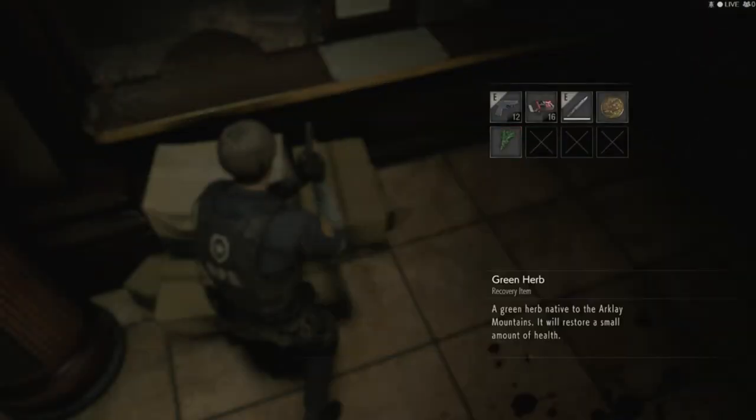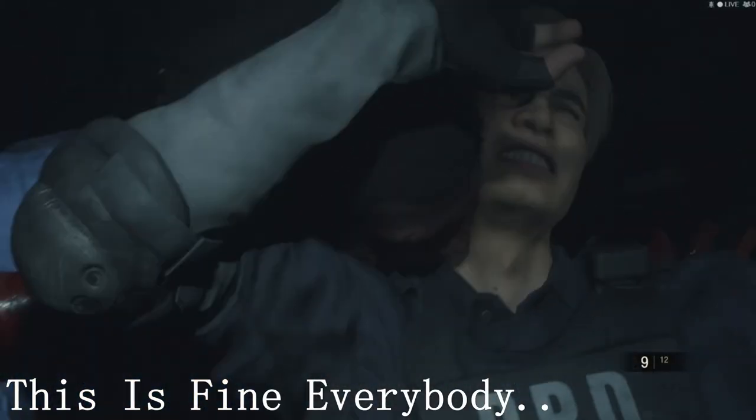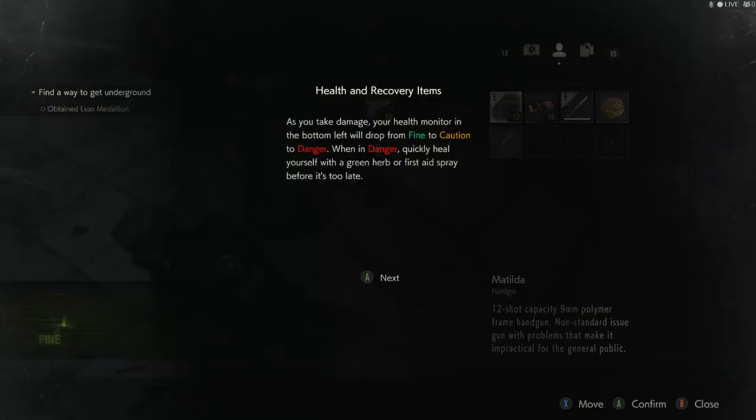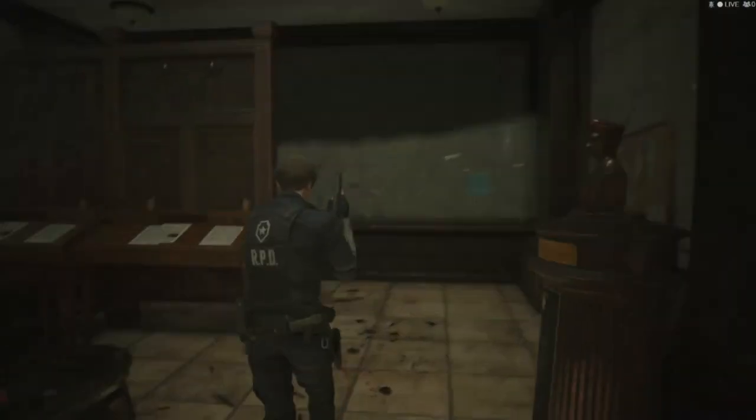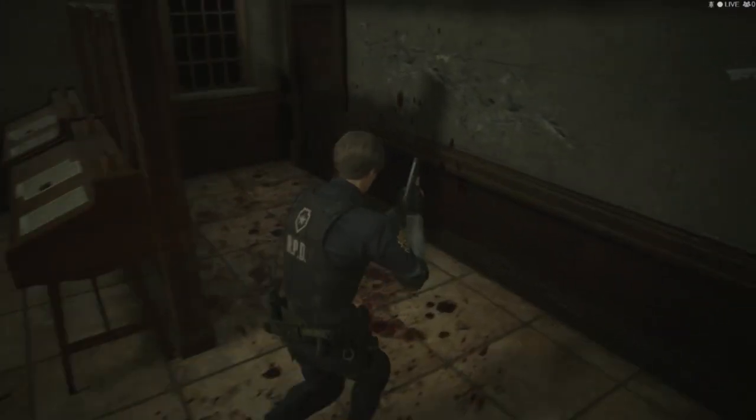Let's take this. Yeah, green herb. How am I doing? I'm actually fine. Some more ammo. Okay, 27. Let's go through the door now.